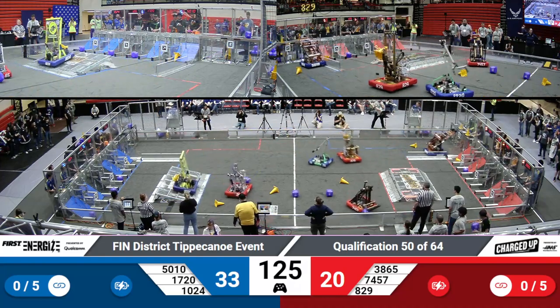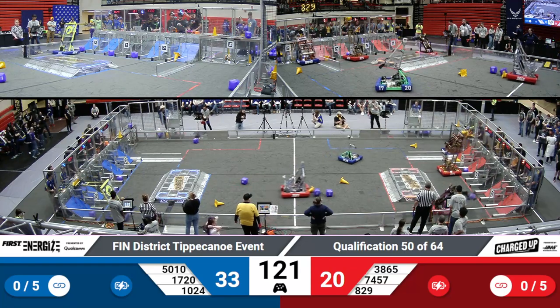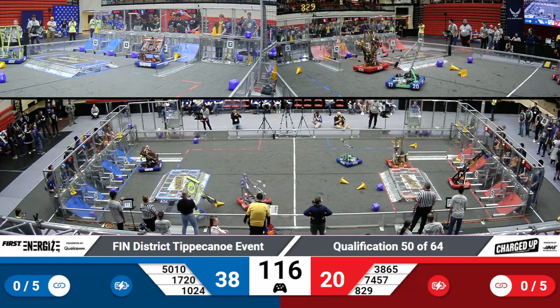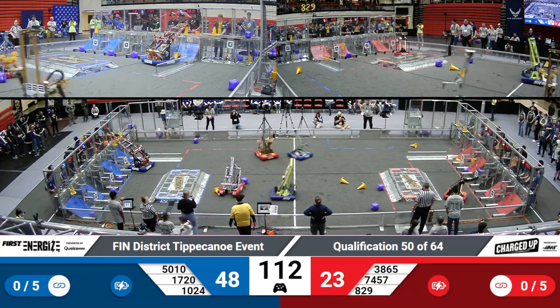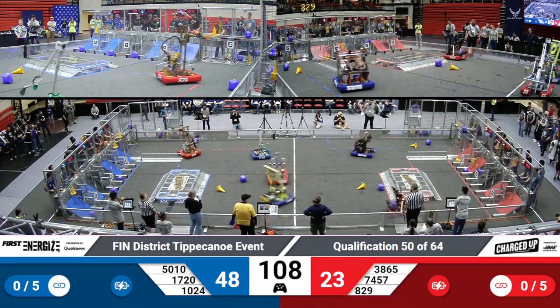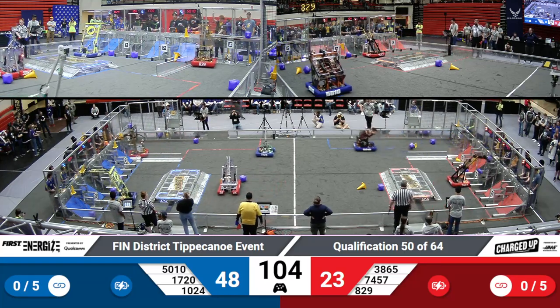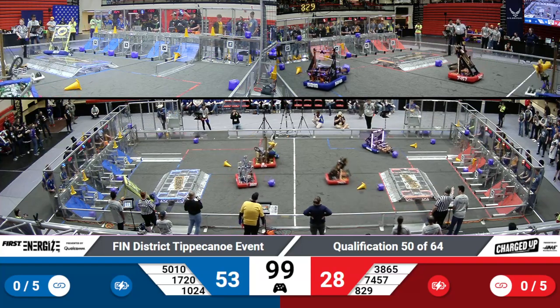Kilobytes then working on grabbing another cone to place it for the Blue Alliance, shooting for that high rung, just lining it up, and it's on. Tiger Dynasty coming in with another cone for the Blue Alliance. SuperDuper placing a cube for the Red Alliance. Kilobytes coming in with yet another cone, trying to fill out that top link. SuperDuper coming in with another cube, placing it in that high row.